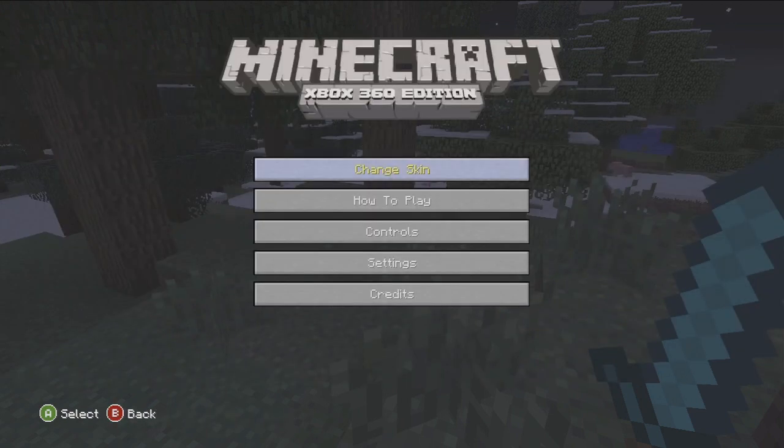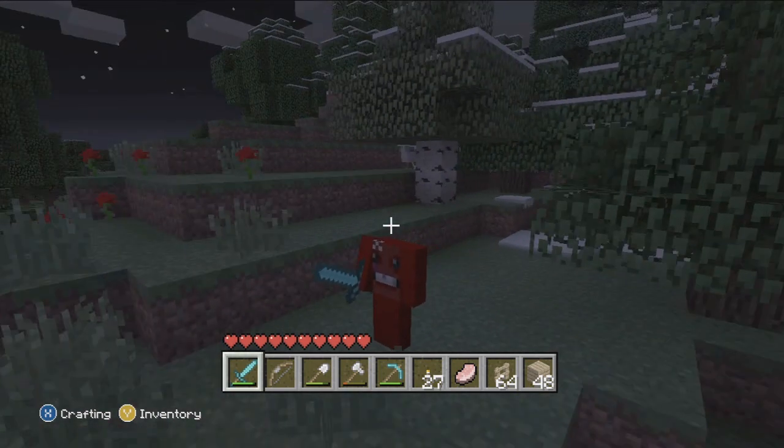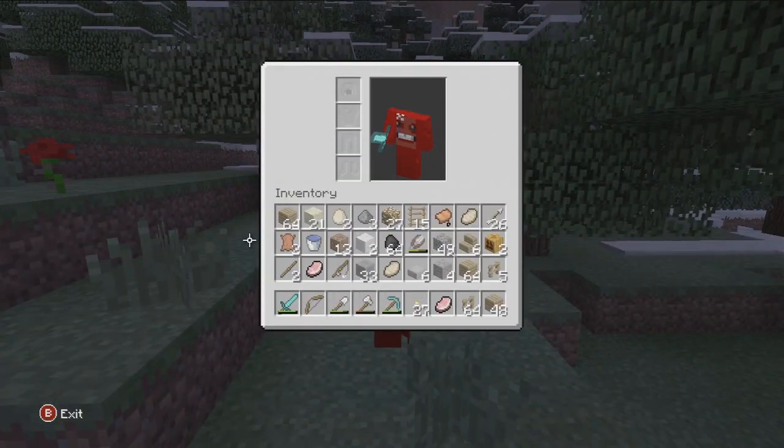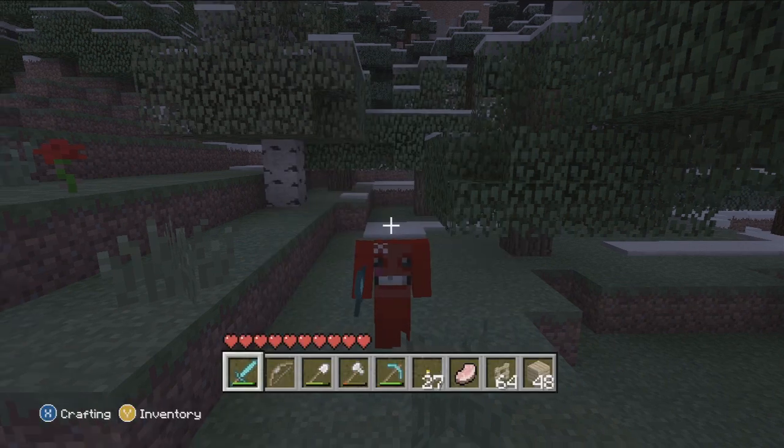And we are back to Castle Crashers. I just want to test something out — I want to try Super Meat Boy and put a helmet on and see what he looks like. Alright, so we have no head for Super Meat Boy. And I'm still lost from my last Let's Play — you guys might have realized that I was lost.